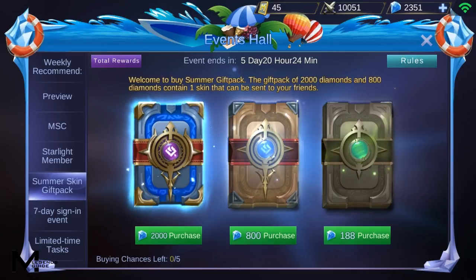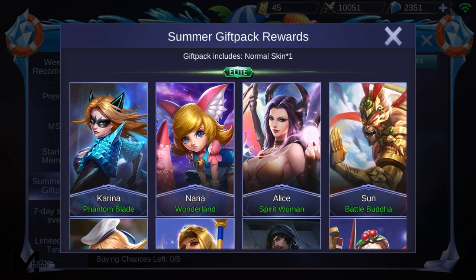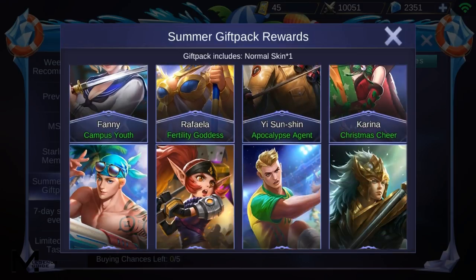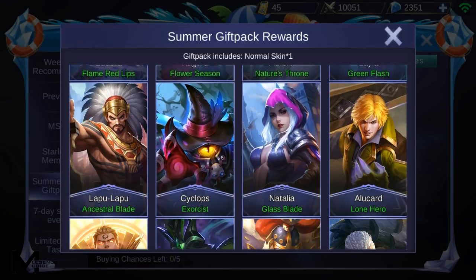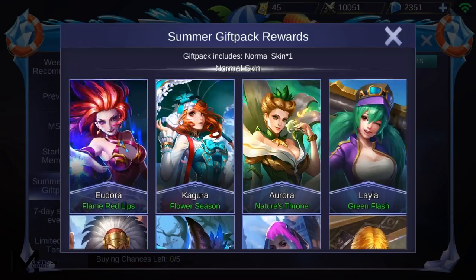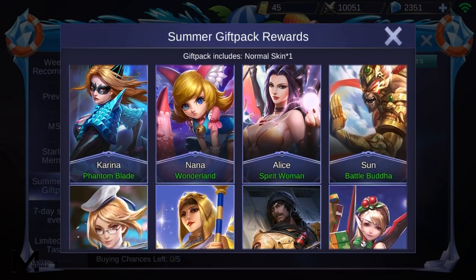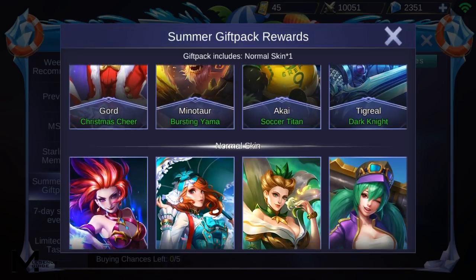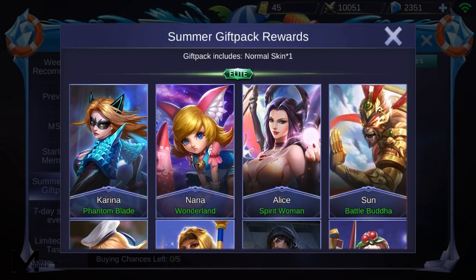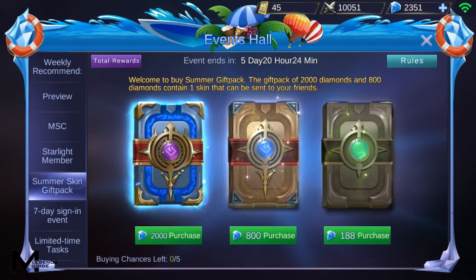In the 188 purchase you can only get one normal skin — it's all random, you can't pick which skin you want. I don't know why they're showing elite skins here because it only says you get one normal skin. There may be a chance you get an elite skin, since they're showing them here.